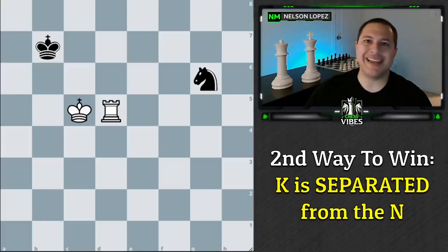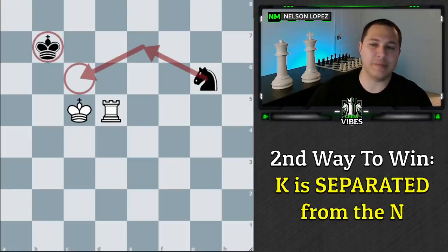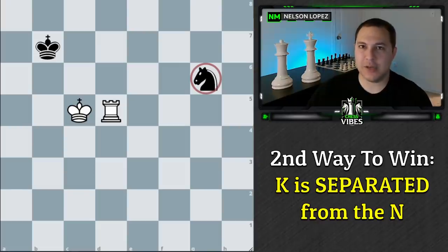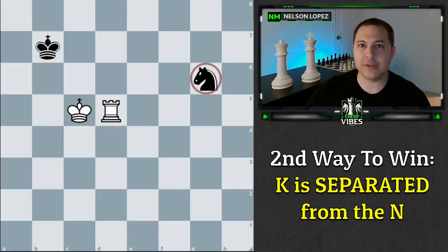The other way you can win is a position like this. There's one key factor: the King and the Knight are separated. If you're trying to defend with the King and Knight, you always want to keep them relatively close together so the Knight can get back to be defended by the King in one move. In this case, Black's Knight is two moves away from being defended by the King — and that is the secret to how we can win as White.